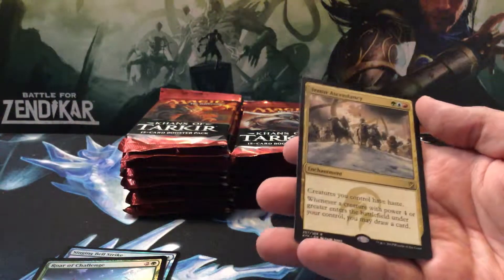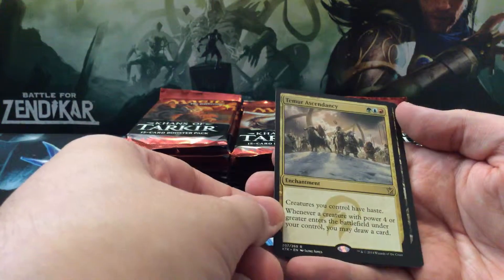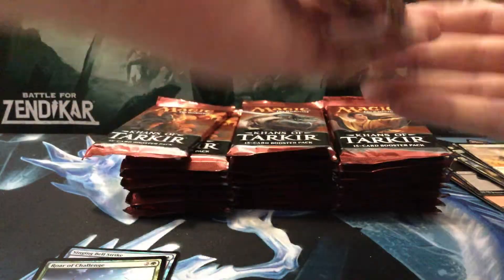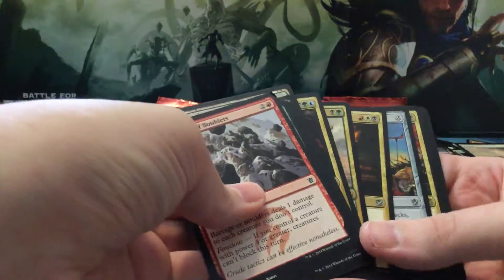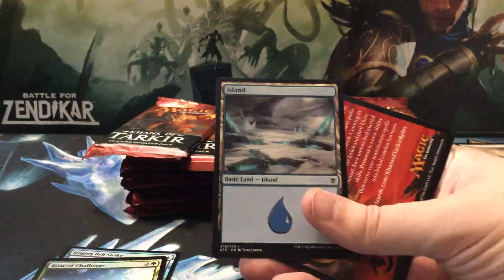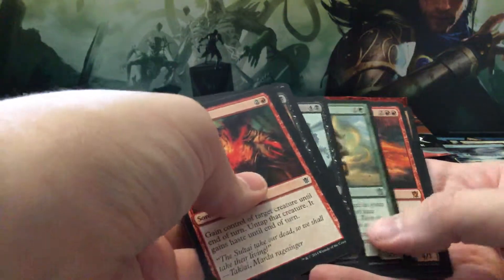Temur Ascendancy: creatures you control have haste; whenever a creature with power four or greater enters the battlefield under your control, you may draw a card. There you go, that was the quick read. Mardu Ascendancy — that is beautiful art on the island.